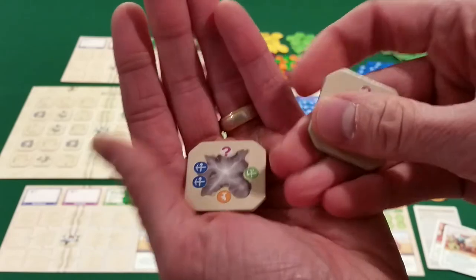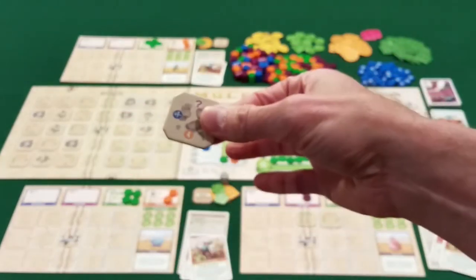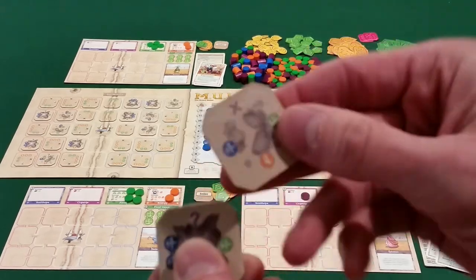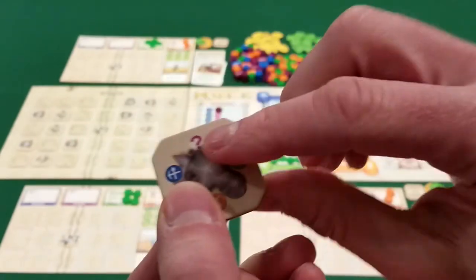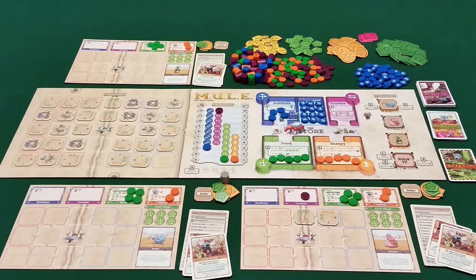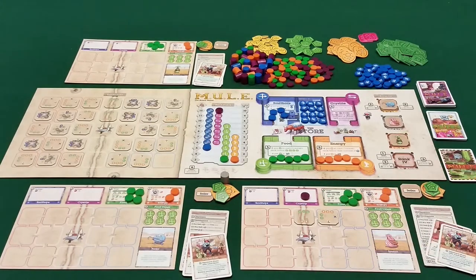The Cristite side always has a purple question mark because you don't know when you claim a plot of land if there's going to be any Cristite on it. The only way to find out is through an assay action, where you flip over the backside of any two tiles. For example, a purple X means no Cristite can be mined there, but a mountain tile might show two Cristite symbols, meaning it's quite good at producing Cristite. They're randomly seeded on the board at the start. There's also a suggested distribution pattern for mountains, foothills, and plains, or you can mix all tiles randomly for a different experience.